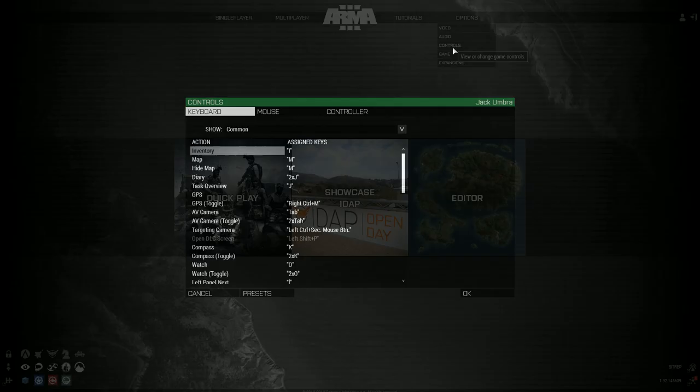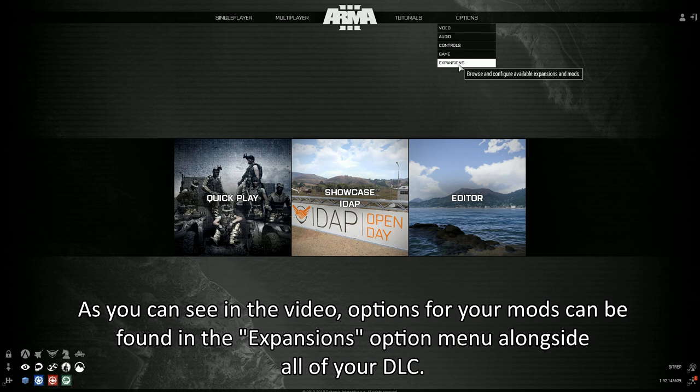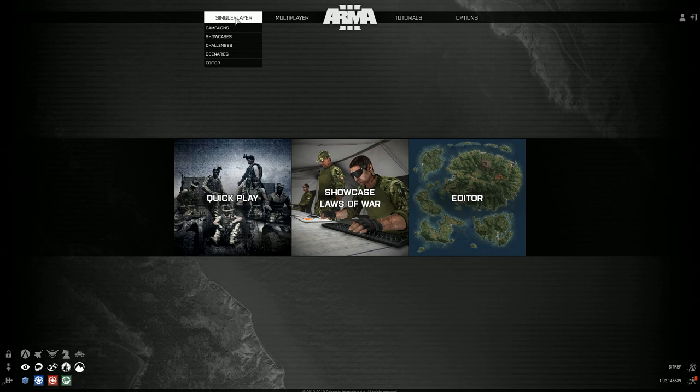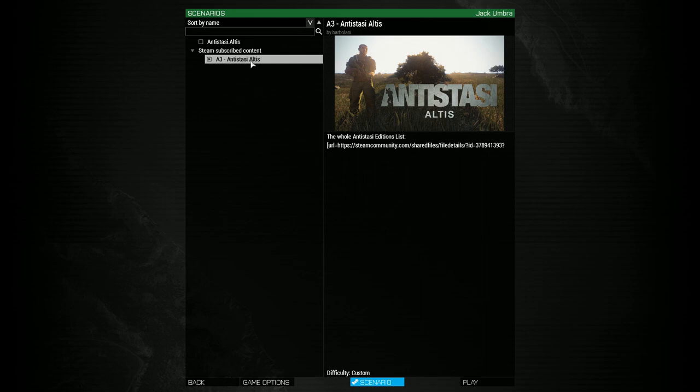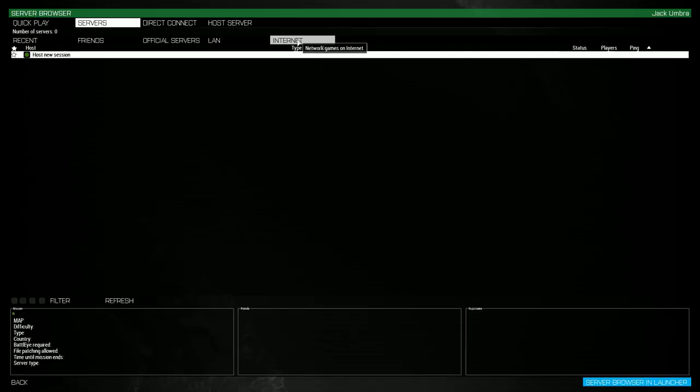To get Advanced Movement working, load into the game and go into your keybindings. Bind one of the custom actions to a key or combination of keys, and then in the mod options, set Advanced Movement to use the custom action number you just bound. To start up Anti-Stasi, go into the main menu of Arma, hover over Single Player, then go to Scenarios. Anti-Stasi will be in this list under the Altis map. Alternatively, if you're playing multiplayer, join the server through the multiplayer browser.